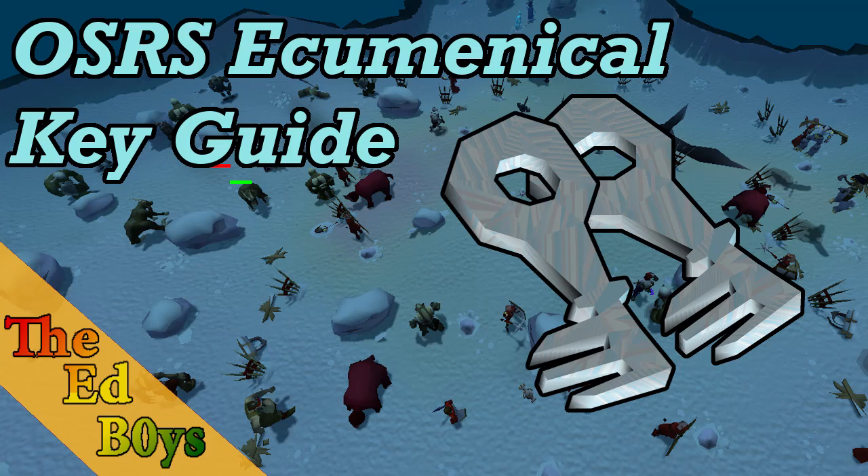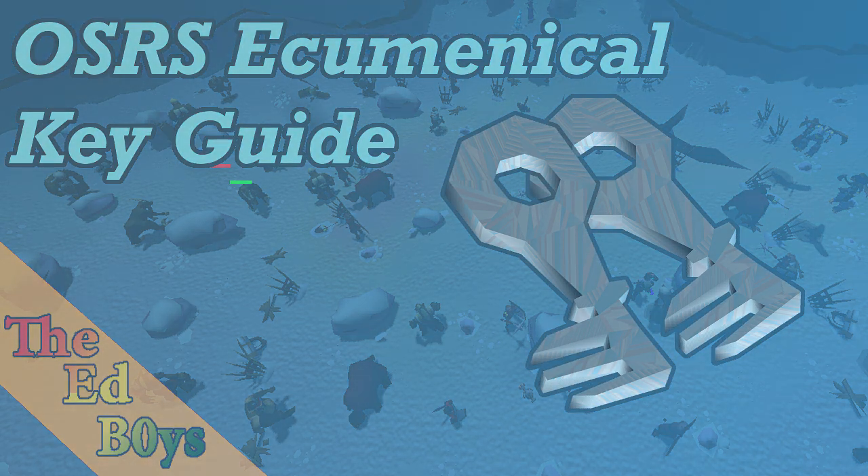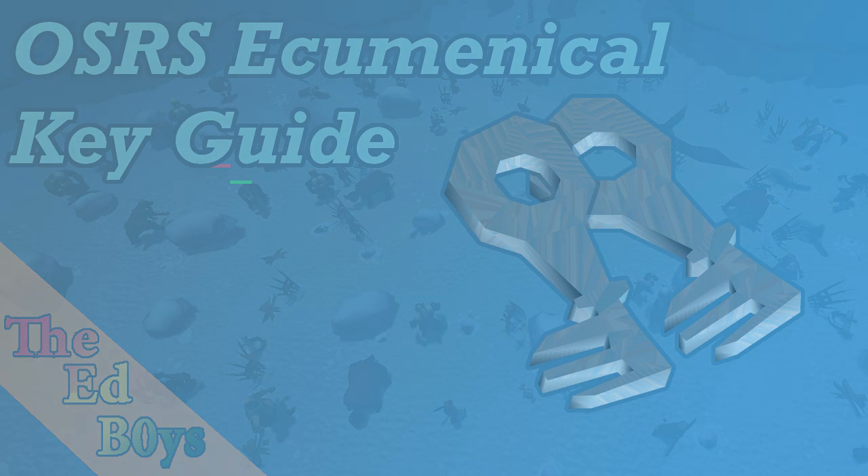Hey everybody, it is Zach here from the Ed Boys, and welcome to my Ecumenical Key Guide. Ecumenical keys are only obtainable in the Wilderness God Wars dungeon, and they can be used to skip the 40 or less KC that you need to enter one of the regular God Wars dungeon boss rooms. They can also high-alch for a little over 60k, making them not a bad option for Iron Man money making.